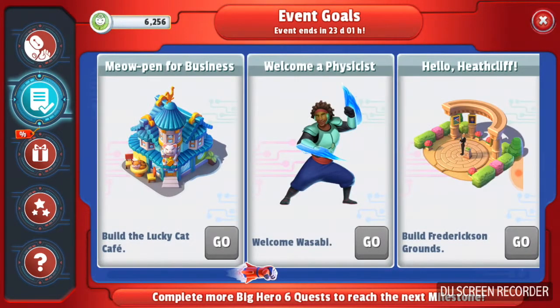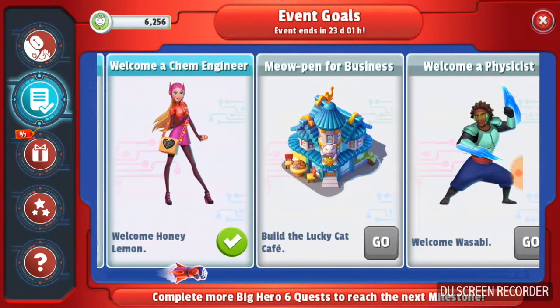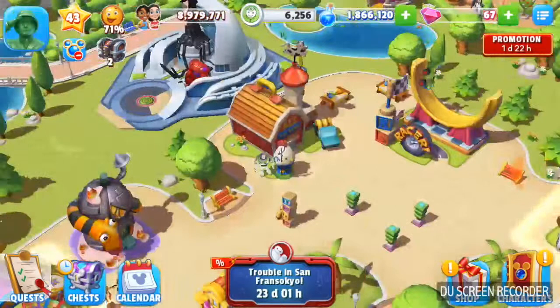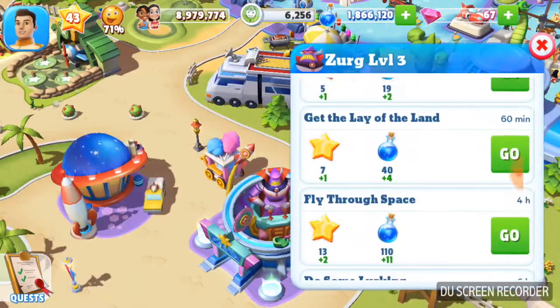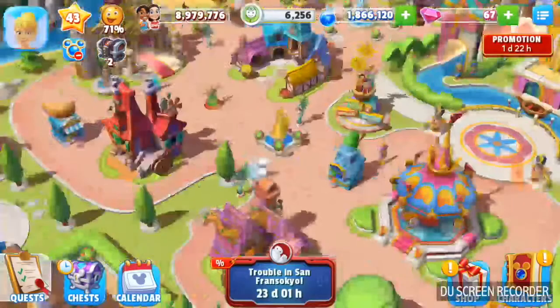There's a fly on my leg — go away! So Wasabi's next, and then we have to build the Lucky Cat Cafe. I'm going to have a little Big Hero 6 area in Discovery Land and get rid of all the pirates and random princess stuff I have sitting there.